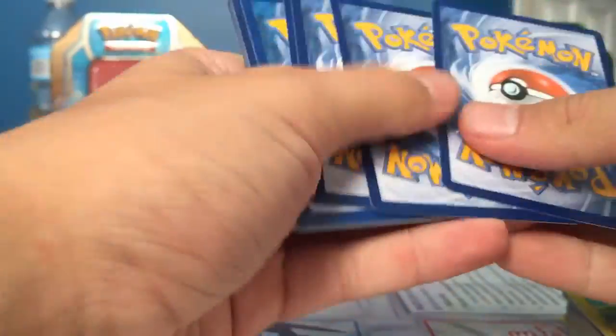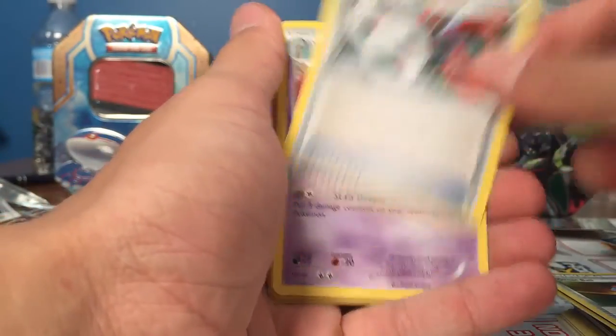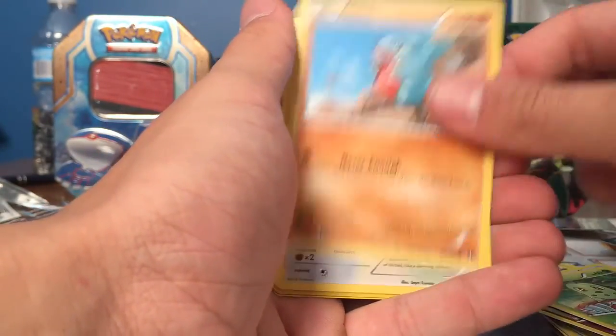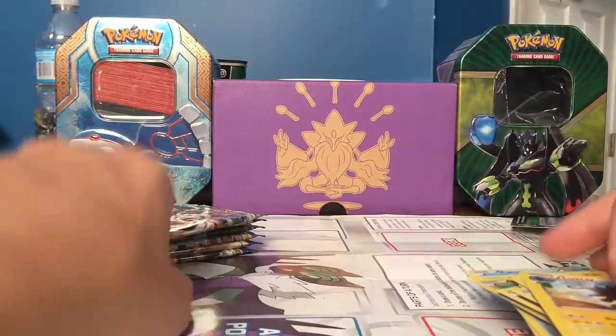If we can get another Full Art before this pack opening ends, I would be ecstatic. Great Ball, Scizor Spirit Link, Dual Blade, Spritzy, Temple, Chikorita, Dedenne, Linoone, Starly Reverse, and a Luxray Rare.